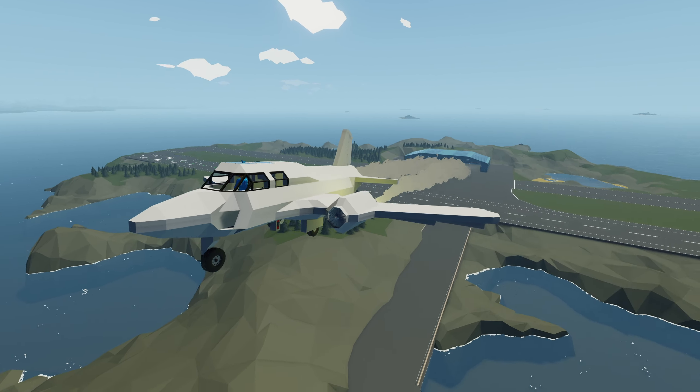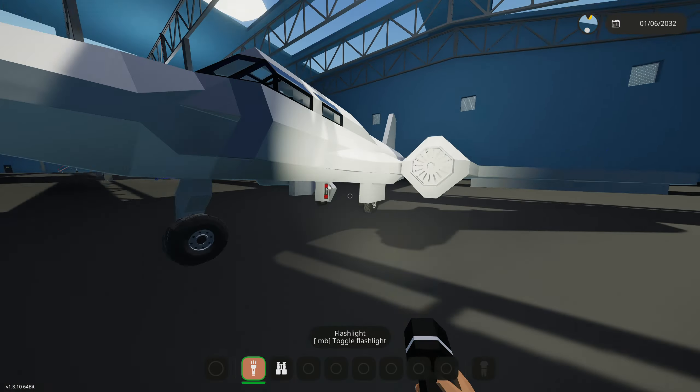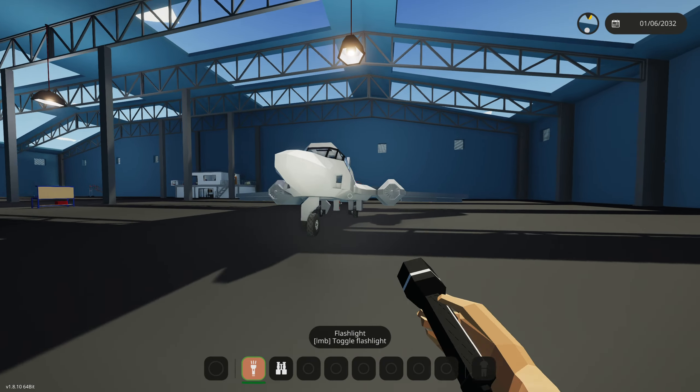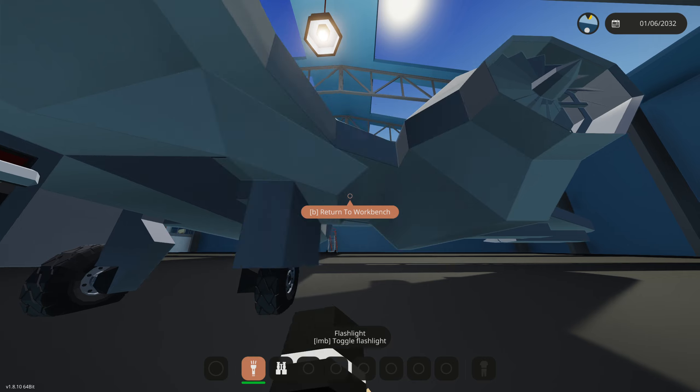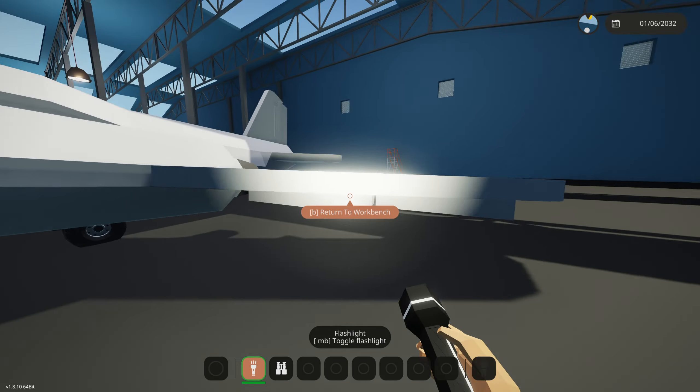Today we're going to be adding a fuel tank to the ultimate fighter jet. As you guys saw in the intro, we were flying but we don't actually have a fuel tank - we had to have infinite fuel on. So we need to put a fuel tank somewhere in here, and there's not really a whole lot of room.